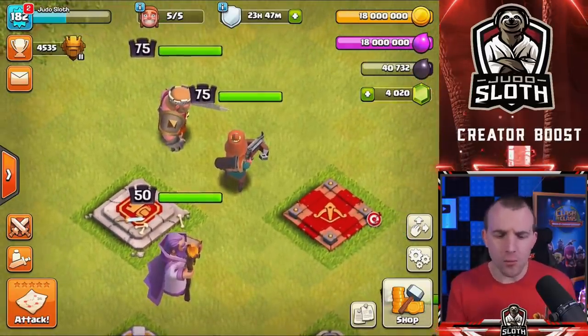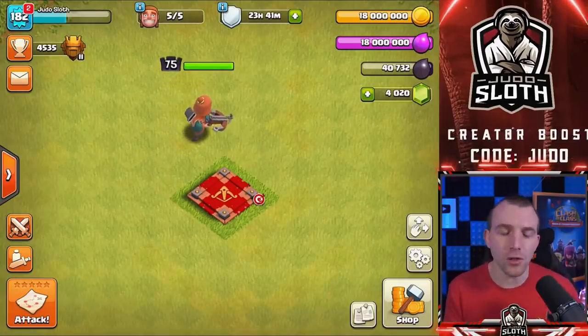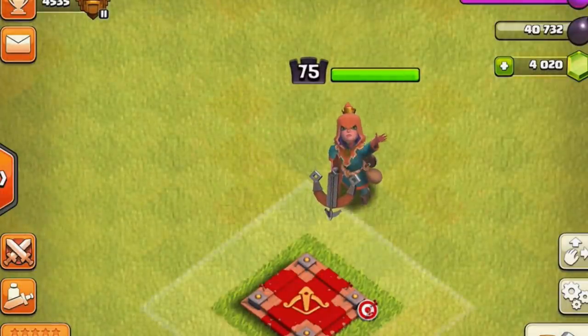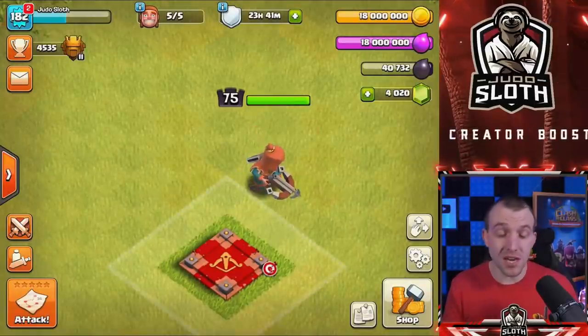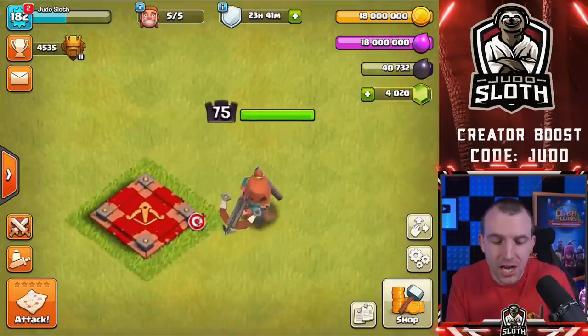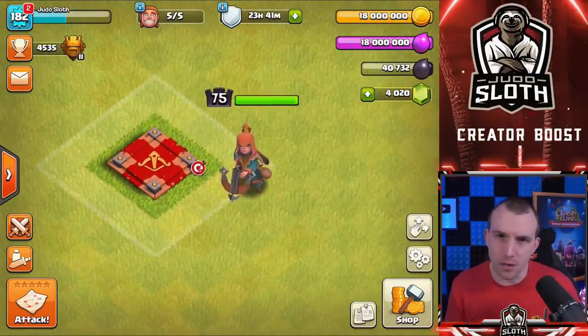A little bit of a wave there. Let's move the other heroes out of the way so we can take a closer look. Now that the Queen's by herself, we can have a better look at the sounds and animations. It's just going to be the standard Queen sounds and animations at the home village — her appearance with the Rogue skin is just a little bit different.